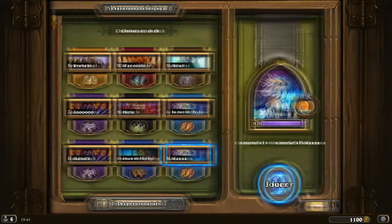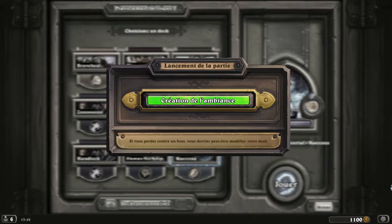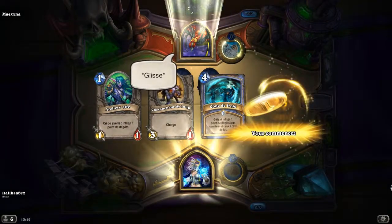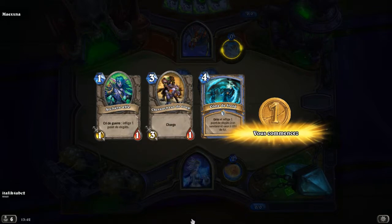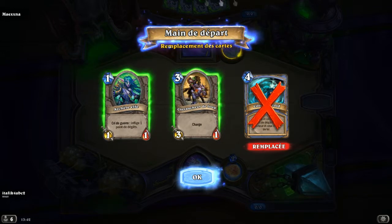C'est bon, on a bien choisi. Il y a un petit bug pour le nom de deck. J'ai galéré un petit moment à trouver la solution pour l'abattre. J'ai dû faire une dizaine de tries avec d'autres decks, mais avec ce deck-là, je l'ai eu au deuxième ou au troisième coup il me semble. On va garder l'Archer Elfe, on va garder la charge, le Cône de Froid c'est un peu late. À savoir que contre Maexxna, c'est tout le temps vous qui commencez, c'est tout le temps elle qui a la pièce.